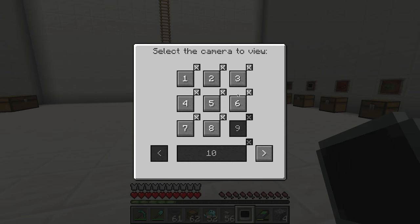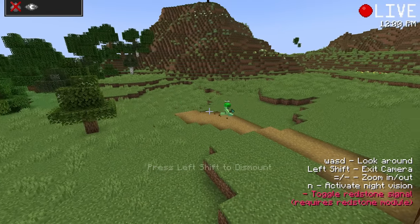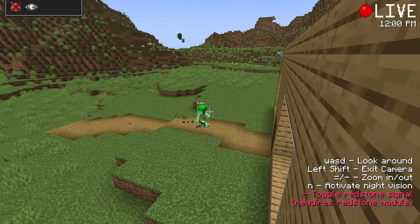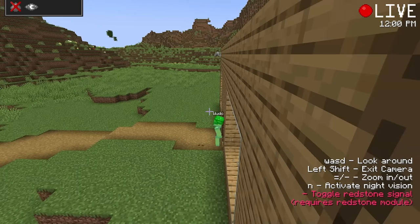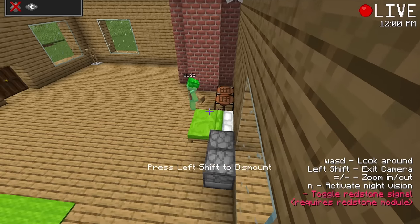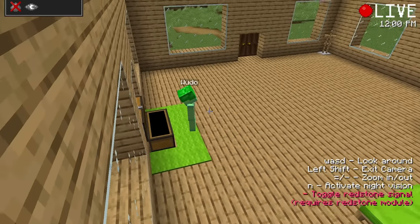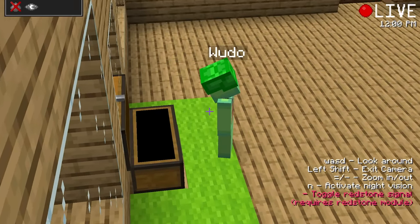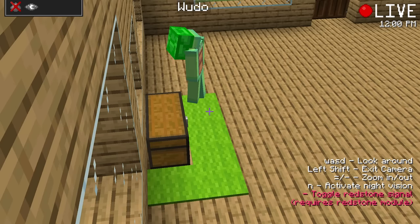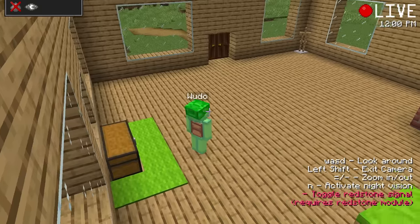So let's just go into the cameras and see where Wudo is right now! Check it out — he's literally right in front of his house! I am back home now — let's go inside and put my wood away! Quick, we need to change into a camera inside the house. Now that I have my wood, let me go and check on my diamonds. Are you kidding me? Where are all my diamonds? It looks like Wudo finally found out! This is crazy!